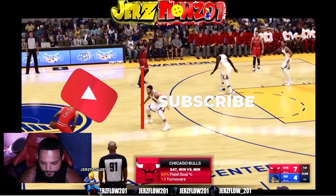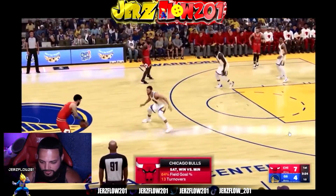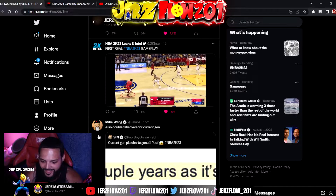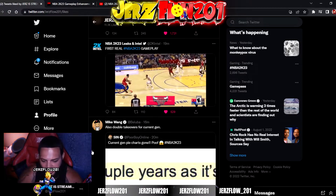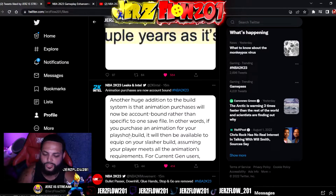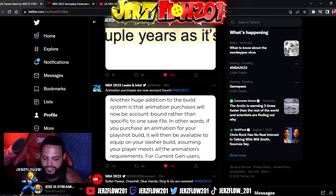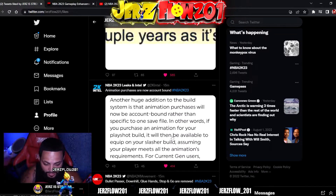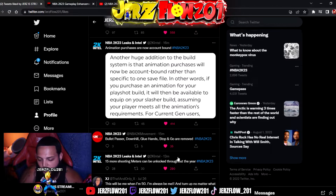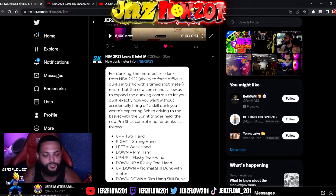We got some gameplay going on — we got Curry on him, you see him dribbling, he looks really tall. You can see the fatigue at the bottom, I love it. Also, double takeovers for current gen — a lot of people were already going crazy so Mike had to put an end to that. Animation purchases are now account bound — I love this. Basically if you buy something for your play shot build, it will go to your slasher build as long as it meets all the requirements — big dub. Also 15 more shooting meters can be unlocked throughout the year.